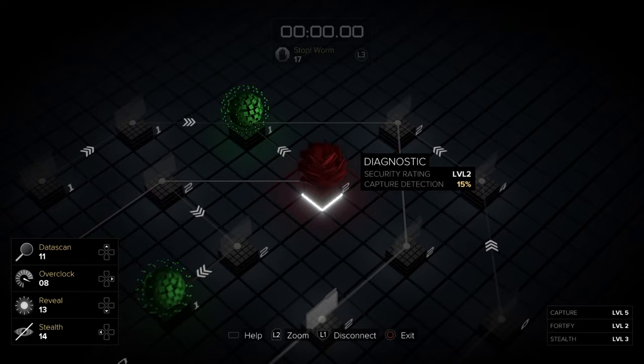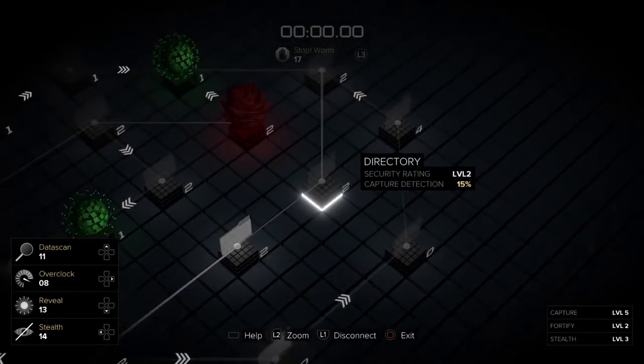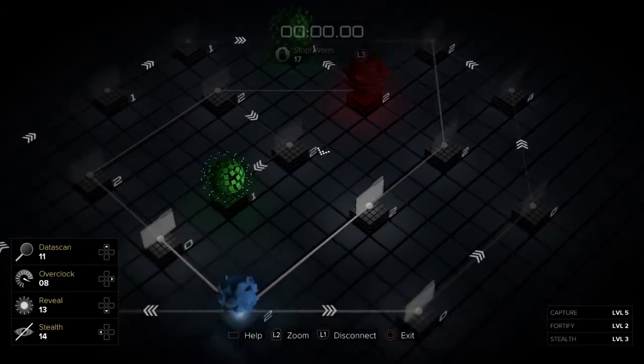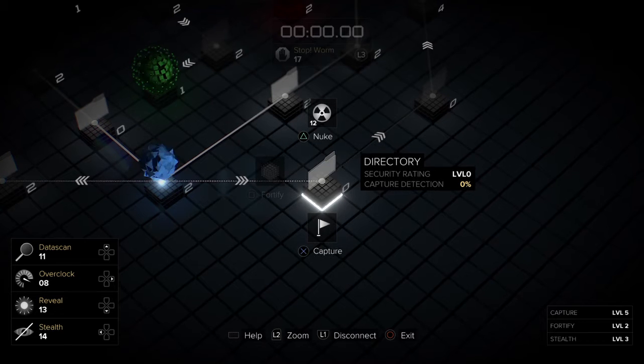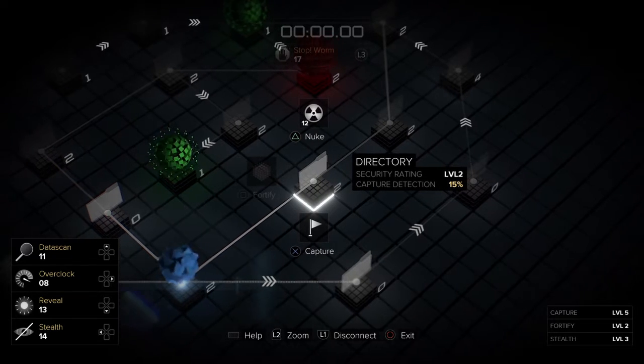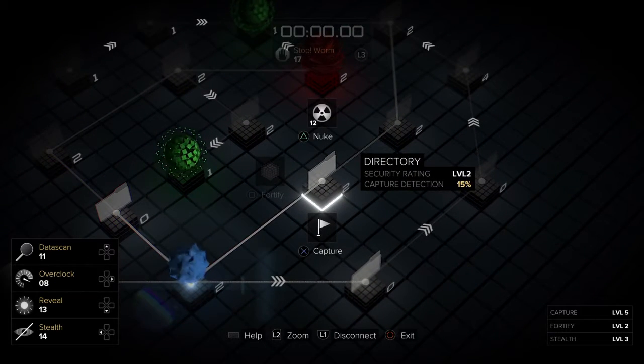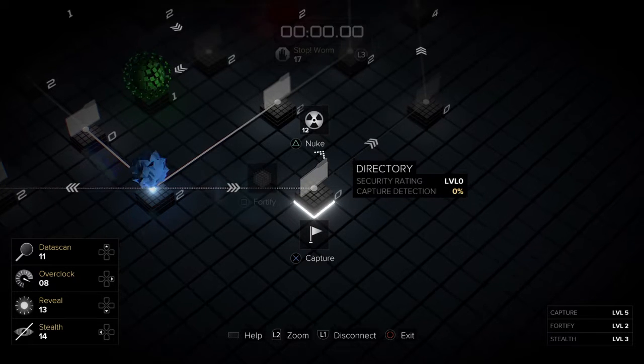This red circulating thing here is the detection security process. What we're trying to do is navigate our way through each node to reach the registry. Each node has a security rating from 0 to 5. A rating of 0 means we have a 0% chance of being detected. A rating of 2 means we have a 15% chance of being detected. The minimum is 15%, unless it is a 0-rating node.